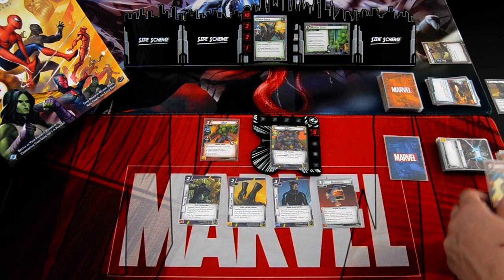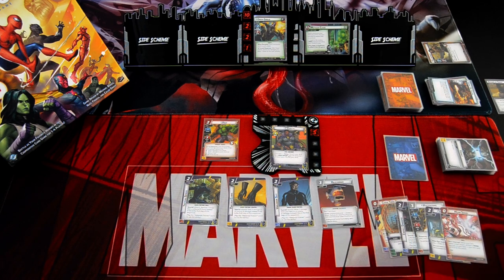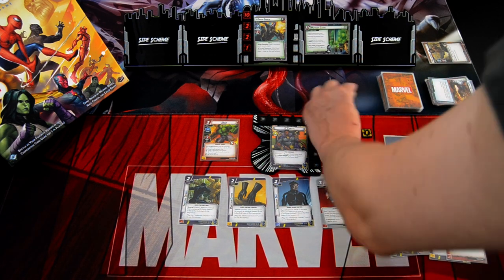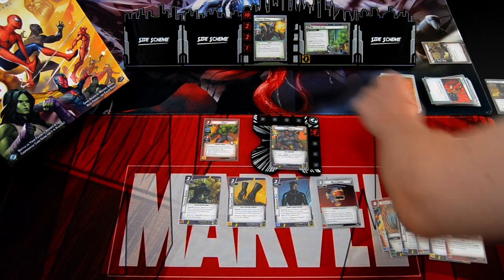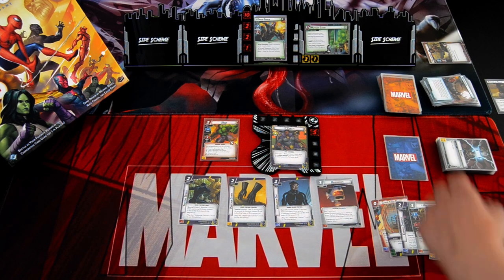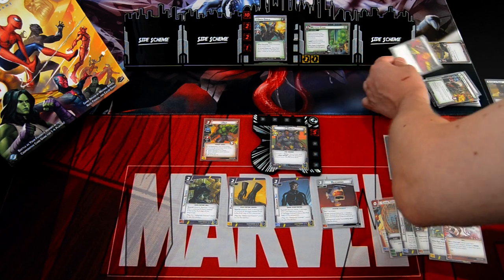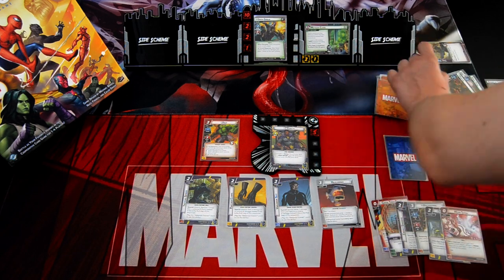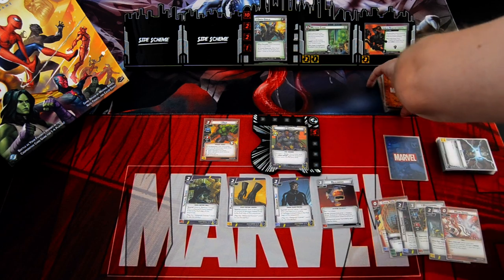We draw six: Chased Them Down, Vibranium, Energy Daggers, Avengers Mansion, Golden City, and Mean Swing. Villain phase: add one threat, Green Goblin schemes for two. We get the encounter card Master Plan. We get Goblin Reinforcement — no Goblin minions in play, so only two threat. That's the villain phase.